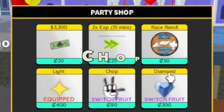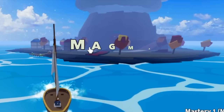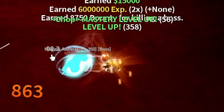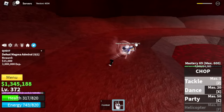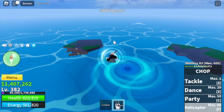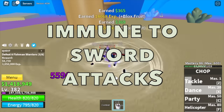Let's change our fruit — that Light Fruit was too OP. For our next fruit, I decided to get the Chopped Fruit. Next up, Magma Village. Target is the Magma Admiral. But if you want, you can grind Masteries on the Military Soldiers because you are immune to sword. So you can grind Masteries there fast. Grind here until level 382. Next island is the Underwater City — we'll start with the Fishman Warriors, since you're immune to sword attacks.